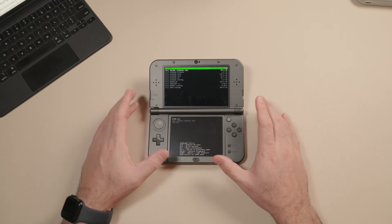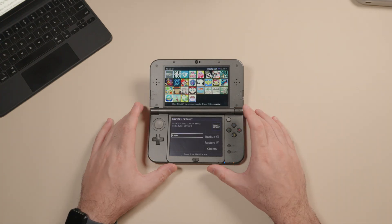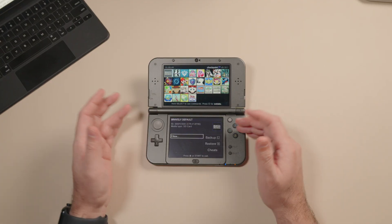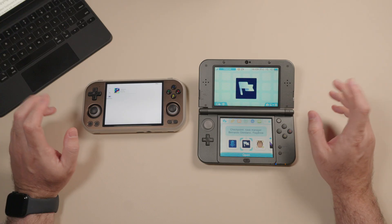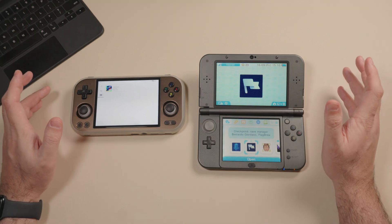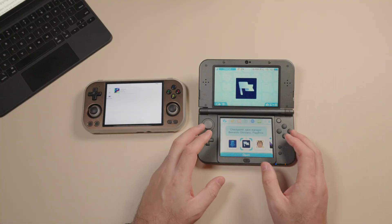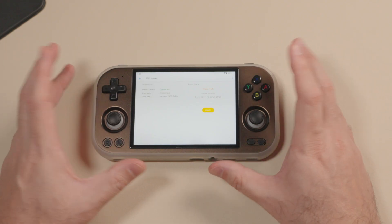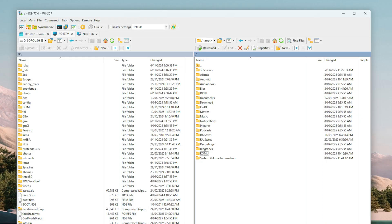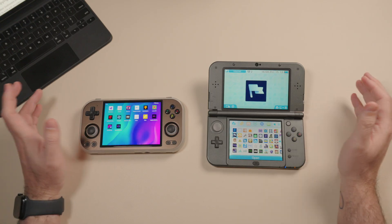On your 3DS you're going to need access to GodMode9 which we'll use for dumping games, and Checkpoint which we'll use for backing up saves. If you followed the official guide to hack your 3DS, you should have both of these right out of the box. One more suggestion: if you have a large library, it's worth using an FTP client so you don't have to keep removing the SD card. Solid Explorer has an FTP feature, you can use the FTPD app on your 3DS, and on Windows I use WinSCP.